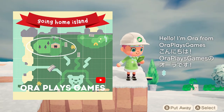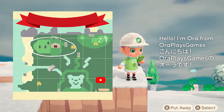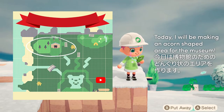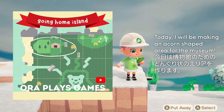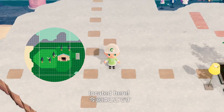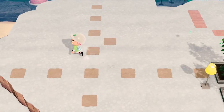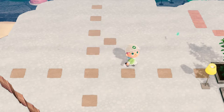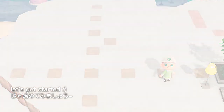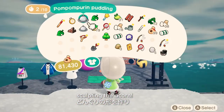Hi friends! I'm Aura from Aura Place Games. Konnichiwa minasan, watashiwa Aura Place Games no Aura desu. Today I will be making an acorn-shaped area for the museum. Kyouwa hakubutsukan no tame no donguri-jou no eria wo tsukurimasu. And it is right over here. Kyouwa koko desu. Let's get started!